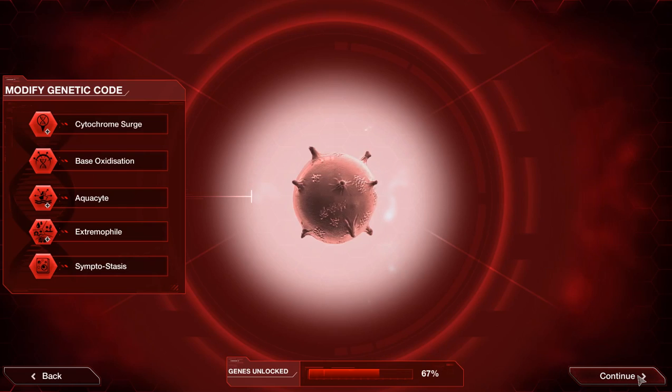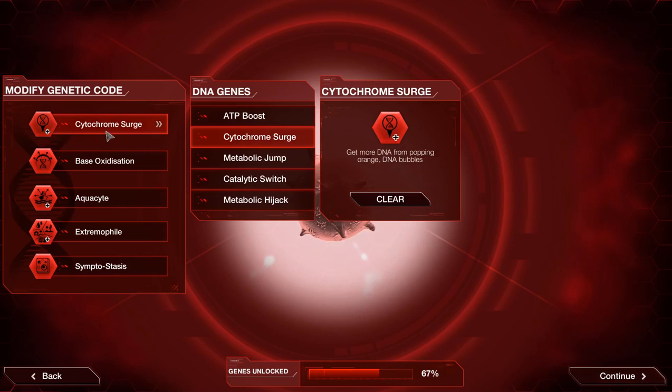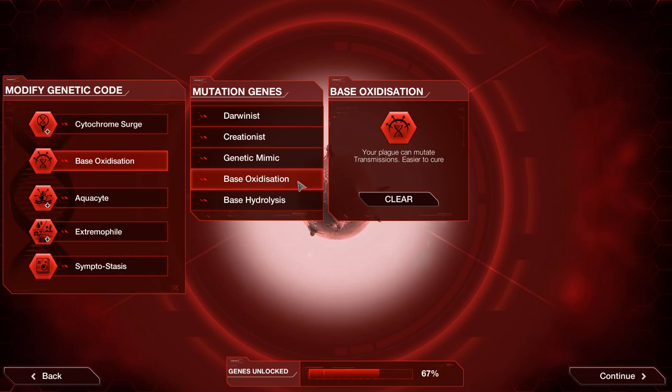Let's jump in. We're going to go with Cytochrome Surge for the extra DNA from popping the orange bubbles, and we're going to go with Base Oxidation. This means our plague can mutate transmissions, and because the virus mutates a lot, we're going to try and take advantage of that.